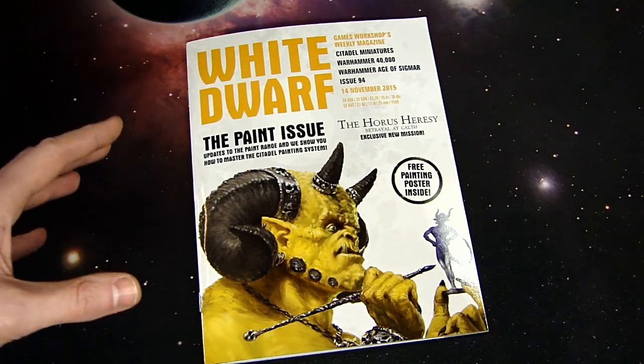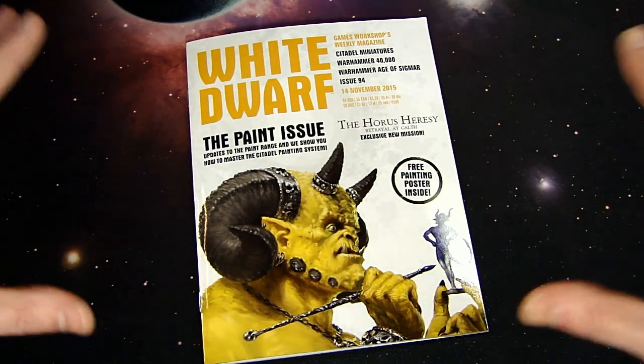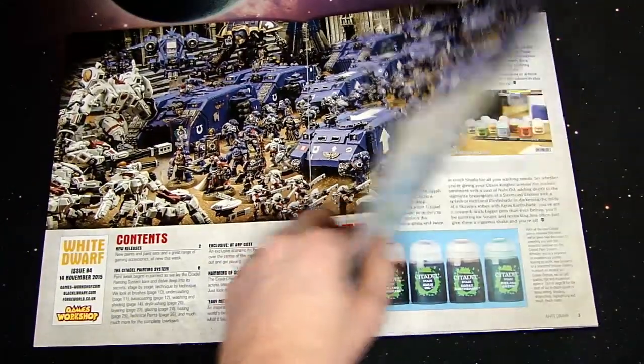This issue is jam-packed full of hobby goodness, and there's also an exclusive mission for the Horus Heresy where they combine two box sets' worth of tiles to make an epic, ridiculously large mission. The board is probably bigger than this whole surface area here — not quite a 4x4 but probably around a 3x3, maybe 2.5 by 2.5, give or take.